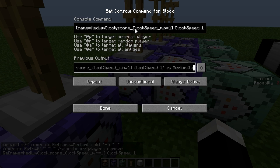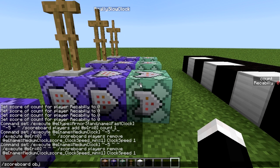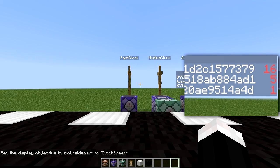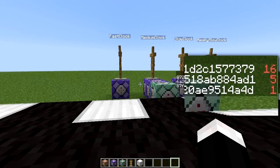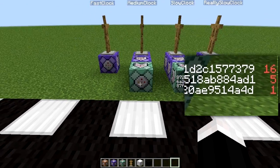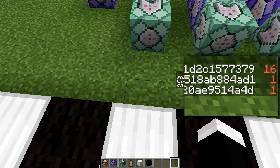That means I have a new scoreboard objective called clock speed. Now if I do slash scoreboard objective set display sidebar clock speed, we can see we have a few different scores set. Fast clock doesn't need a score set - that's just there to signify that yes, this is a fast clock. Medium clock though has a score of five. So if we go here, you can see his score is changing very quickly.